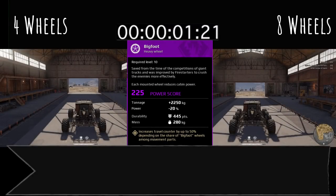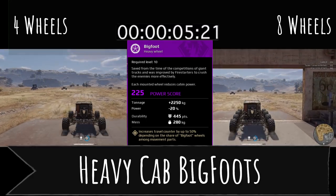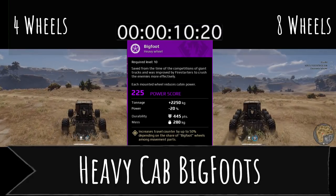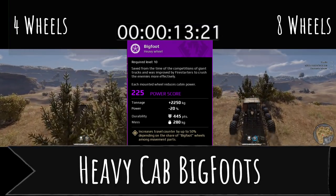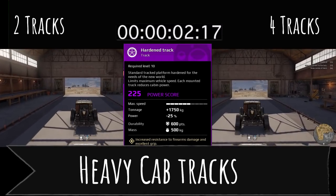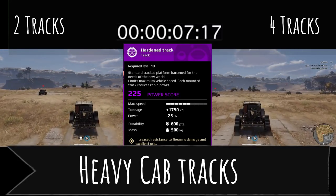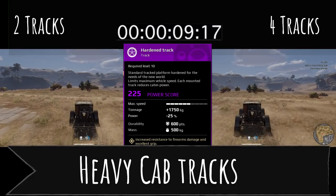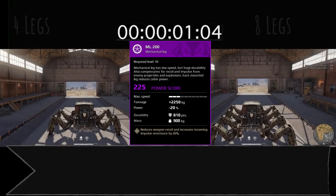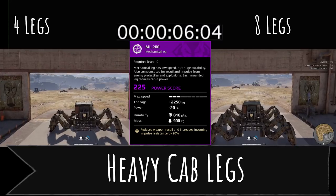With Bigfoots — yes, you can see they hit the garage at slightly different times, but not nearly as big a difference as when we ran the light cab and medium cab. That Humpback with the extra power definitely makes up for some of the difference. Tracks once again show a slight difference in acceleration but it's negligible — under a second of difference.